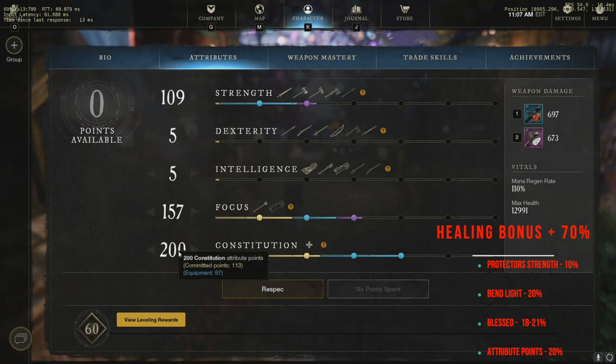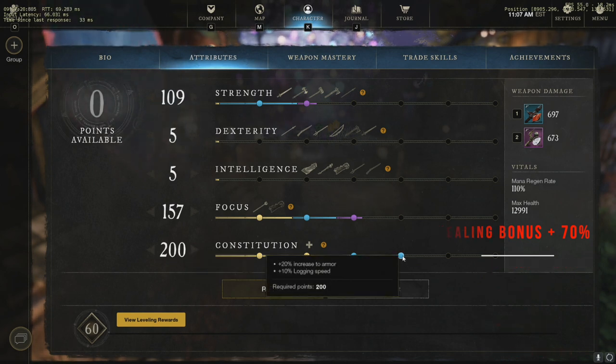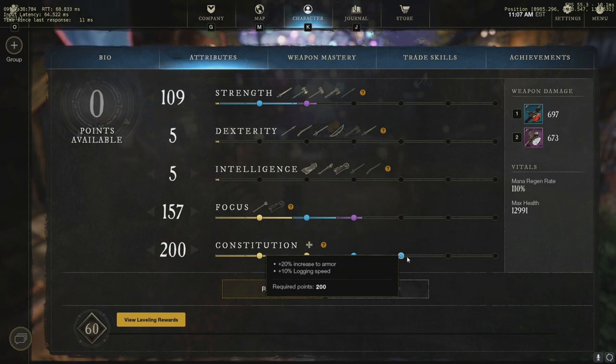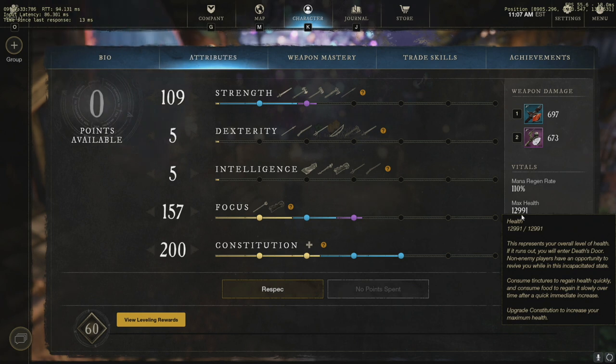When you add up all the bonus healing effects, we're getting about an extra 70% to our healing if specced correctly. For constitution, we're going to be constitution heavy — we are our tank. We want to hit that 200 mark so we get that 20% increased armor. Now remember, this is not set in stone. You can add more focus and take away from constitution, or add more strength — play around with it and see what you like. I like to keep it at 200 because I like soloing a lot of stuff.